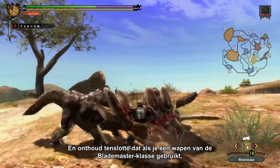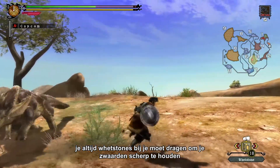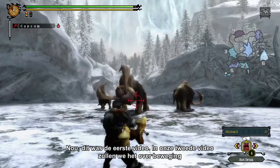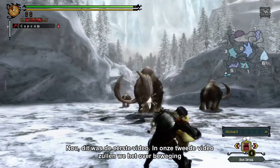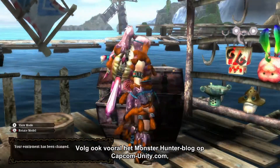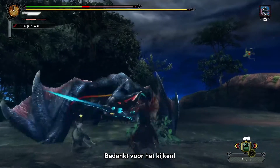Finally, remember that if you're using a weapon of the blade master class, you should always carry whetstones to keep them sharp. And if you set out as a gunner, make sure you take the appropriate ammo or arrow coatings. Well, that's it for the first video. In our second video, we'll go over movement and take a look at each of the 12 weapon types. Make sure to keep an eye on the Monster Hunter blog over at Capcom Unity, as well as our Monster Hunter social media channels below. Thanks for watching.